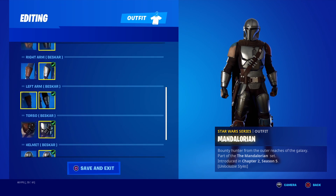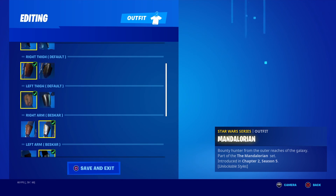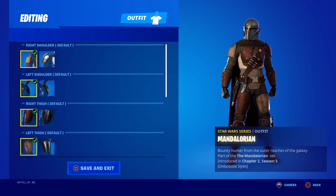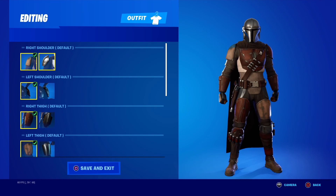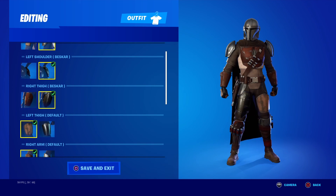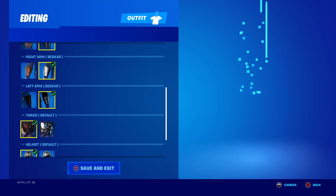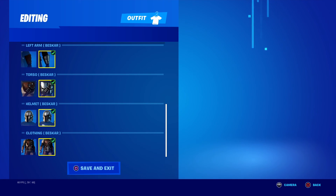Mandalorian — pretty much this is the Mando you get at the start of the season, and then over time you can upgrade him. In this order is how you unlock his upgrades if you're doing the challenges when you get them. You can see him evolving on the right side of the screen — torso goes up, the helmet, and then boom, full-out Mandalorian.